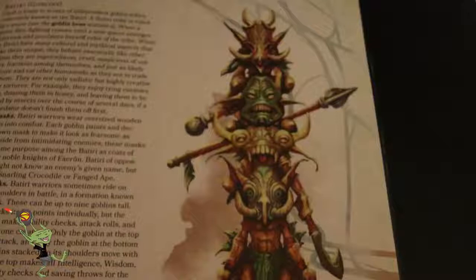These goblins also create cool war masks, carved to look fierce, serving as a kind of coat of arms. The artwork on those battle masks is impressive — there are four of them on the page. Two look like boars, one looks like a minotaur head, and one looks like a demonic treant. The art in this book is really great overall.